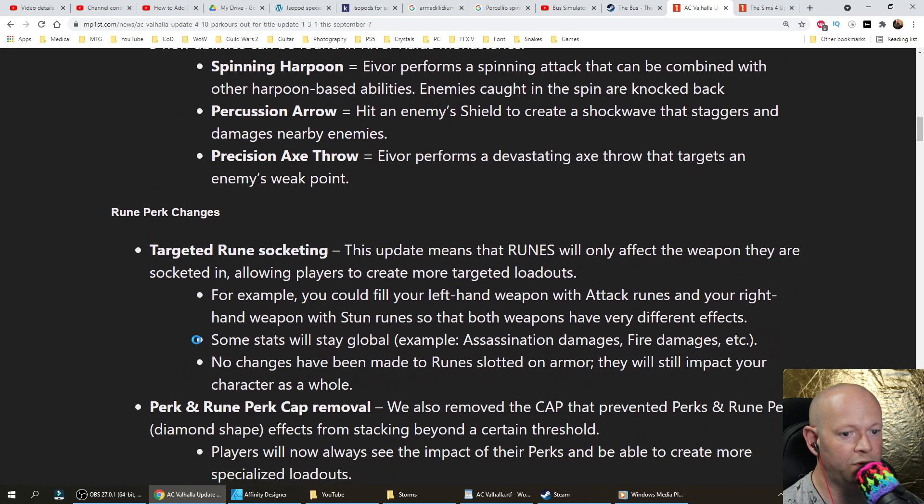Rune Perk Changes: Targeted Rune Socketing. This update means that runes will only affect the weapon they are socketed in, allowing players to create more targeted loadouts. For example, you can fill your left-hand weapon with attack runes and your right-hand weapon with stun runes, so that both weapons have very different effects.